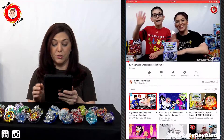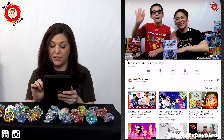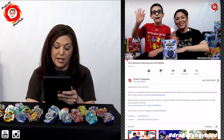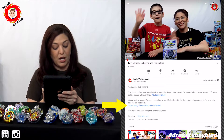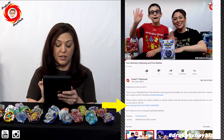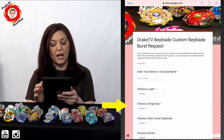So you go to YouTube, obviously, and this is our most current video with this unboxing nemesis. If you look in the description, you will see it says: 'Want to make a request for custom combos or specific bags? Click the link below to complete the form.' So click that, and it will open up a separate browser with a Google document.